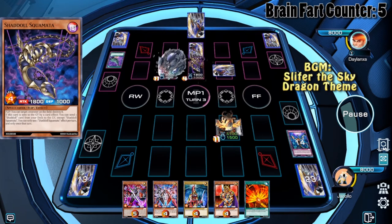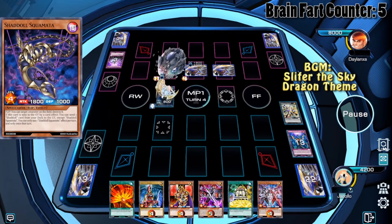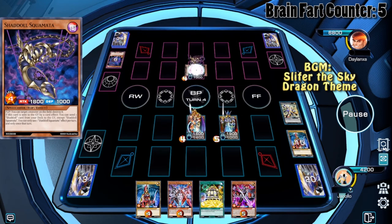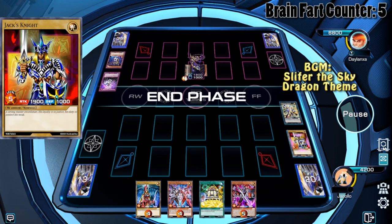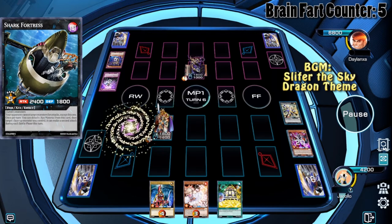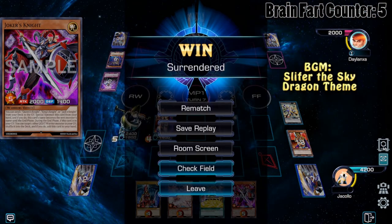Jack's Knight comes out — Harpy's Feather Duster is bad. Skumata destroys our Token and Artemis drops, dealing an insane amount of damage. However, we now have access to Afterburner, which destroys the Nibiru token. Joker's Knight triggers, summoning itself as Queen's Knight; we summon Jack's Knight and clean the board. We summon Imperial Bower to get Jack's Knight and King's Knight back, summon Joker Knight, use it to Xyz summon Shark Fortress, and attack twice for 2400 damage. Joker Knight returns to hand and the opponent scoops.